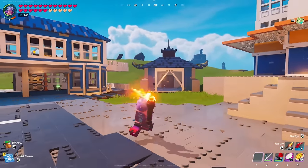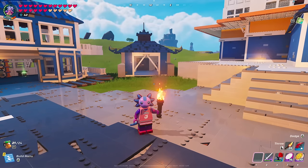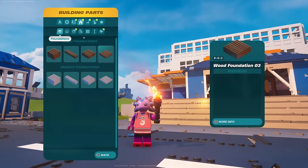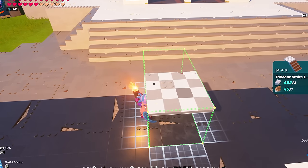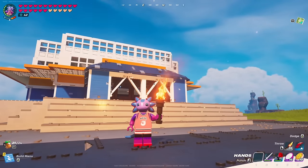Most of you watching are probably familiar with the Lego Fortnite building mechanics, but if you're not, you're only supposed to be able to build in four different directions: north, south, east, and west. If I pull out my building blueprints and try to place something like a staircase, when you try to rotate it you can only go in four directions — but that all changes today.